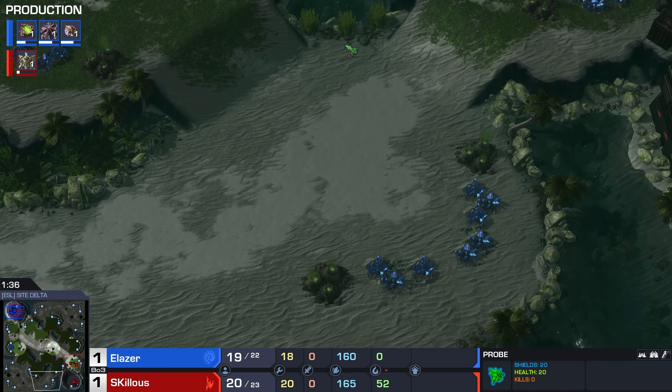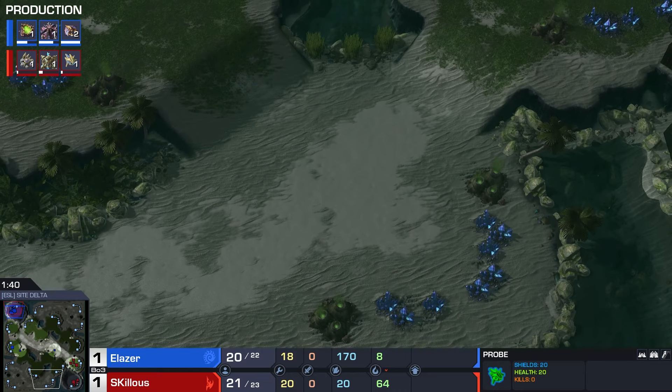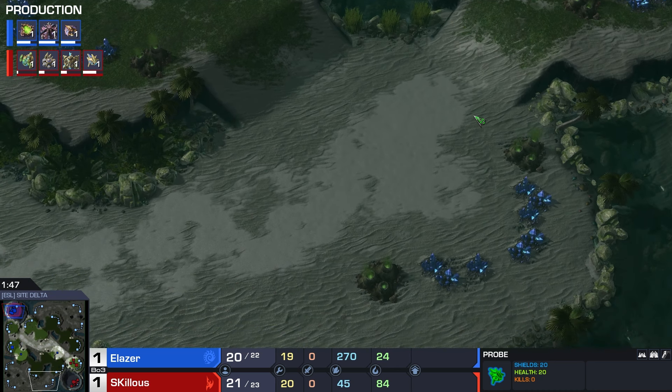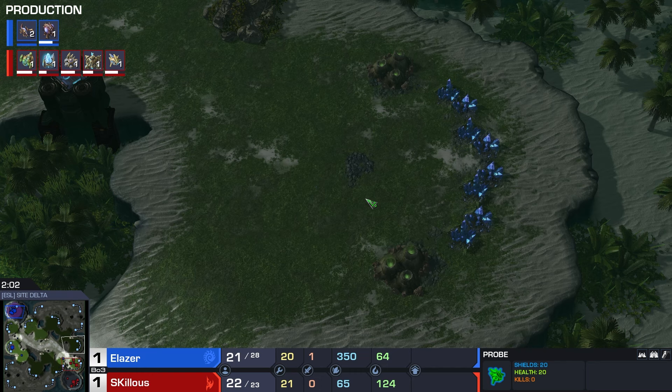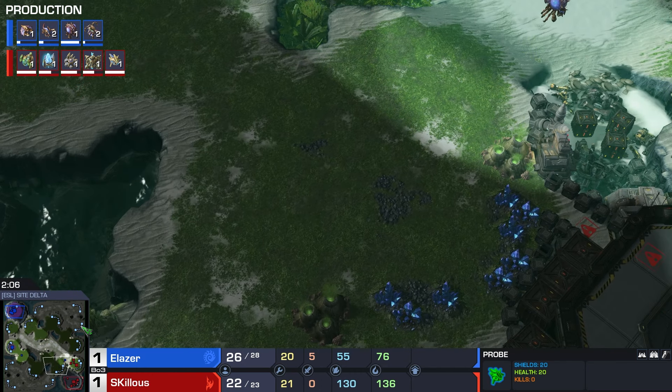Super zoom - look at the left side, look at this giant ramp. If you have a base over here and you come from the top, you basically have a lot of surface area that you need to somehow defend if you want to keep this base. So anything over four bases for Protoss seems to be kind of a hassle.